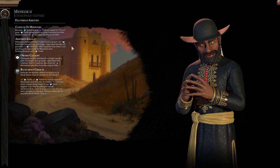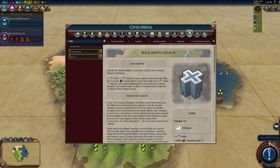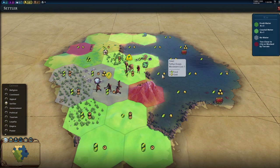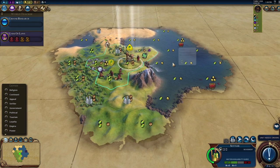Since faith feeds science and culture via Ethiopia's ability, we're going to want heavy faith generation. We could theoretically do a science victory off of it, but I think we'll go for the tourism win condition. That means we don't want to be too warlike. I'm a little torn on settling location, but I'm going to settle here just because I don't know what's beyond the fog.